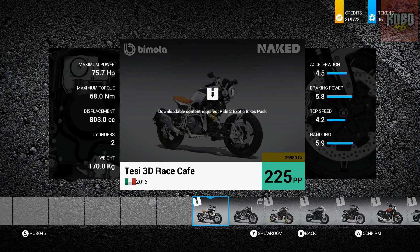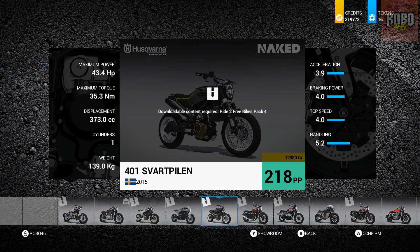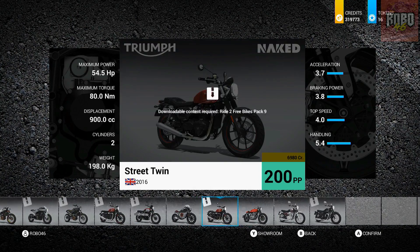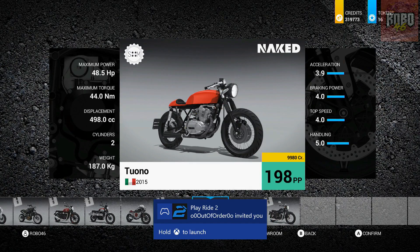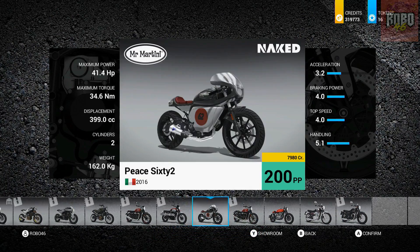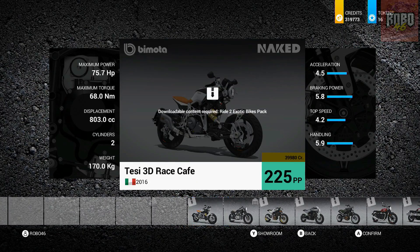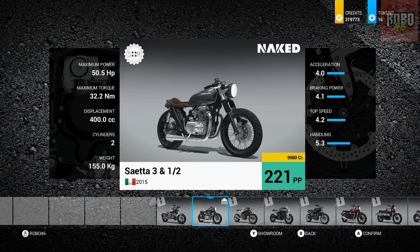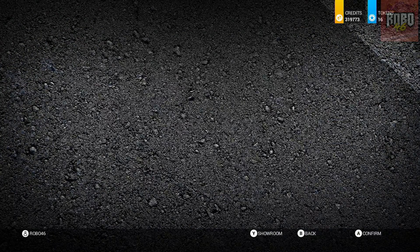Let's have a look. There's a lot of DLC bikes in here. We're not going to have all of them. I've got Husqvarna. So I'm missing most of the DLC, but it doesn't matter. I think I'm going to go for that Husqvarna — the Vitpilen 401 Aero. That's what we're going for.